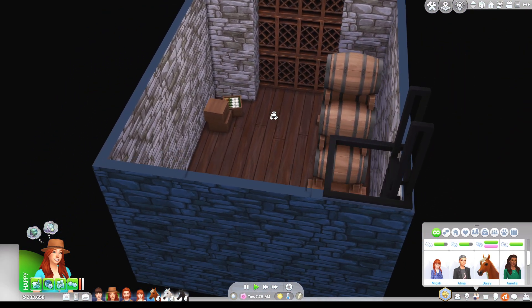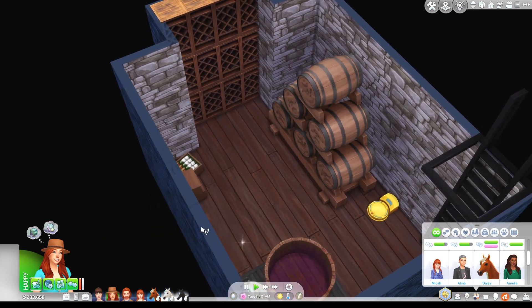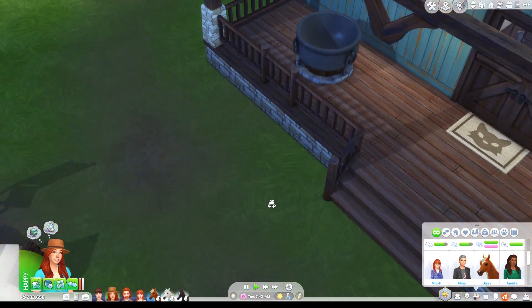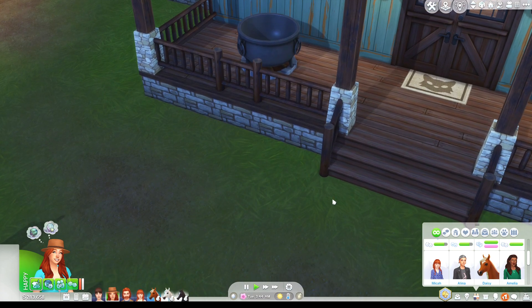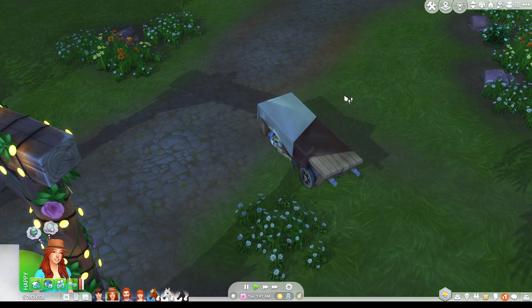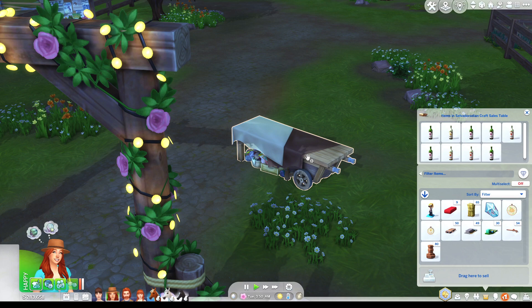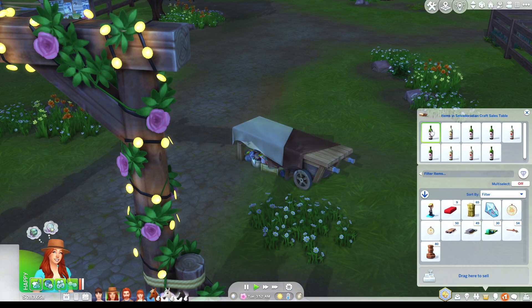And this goes right down into my wine cellar. I don't have any wines in here right now because I have already made a lot of money. That is my girl Marion's doing — she has been selling them at this yard sale table from Outdoor Retreat, and she's got some that she's gonna sell here as well.